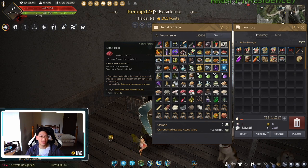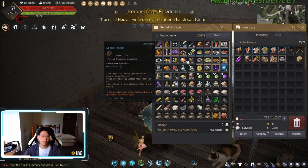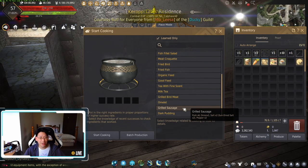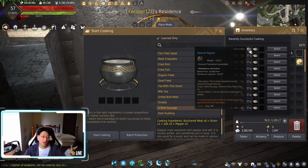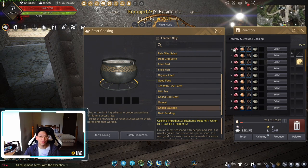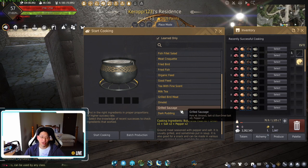So why grilled sausages specifically? That's because I also do farming. Because I've always done farming, I get pepper as well as onions — I have five farms planting pepper and five farms planting onions. The recipe for grilled sausages is meat, onion, pepper, and salt. So I already have the meat, the onions, and the peppers from gathering and farming. The salt I just buy from the store. So it made sense for me to make a lot of grilled sausages.